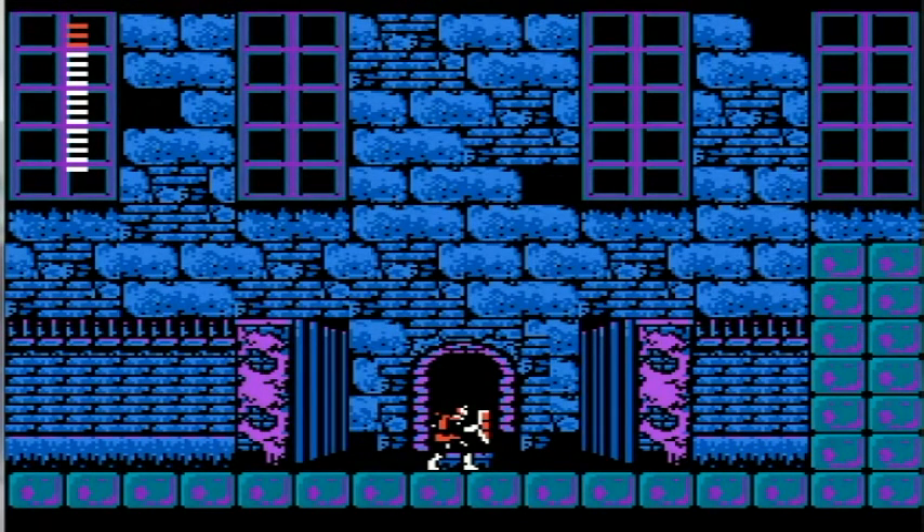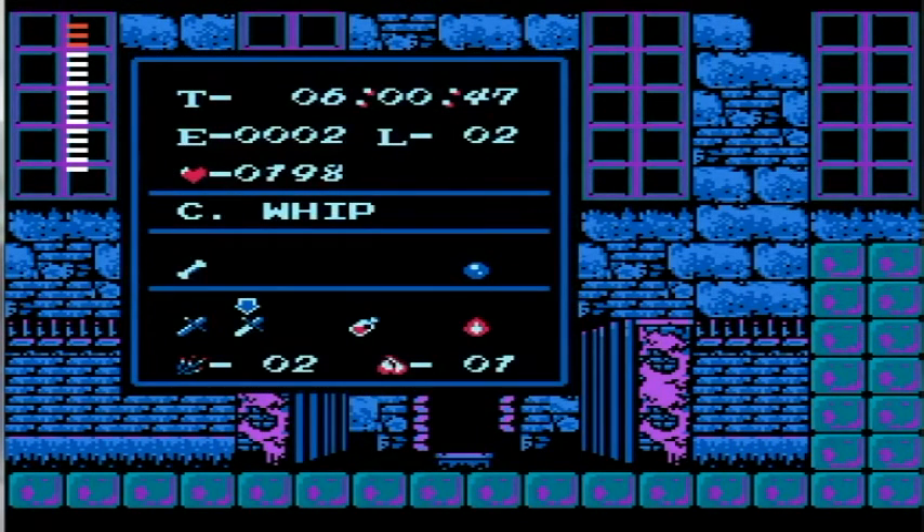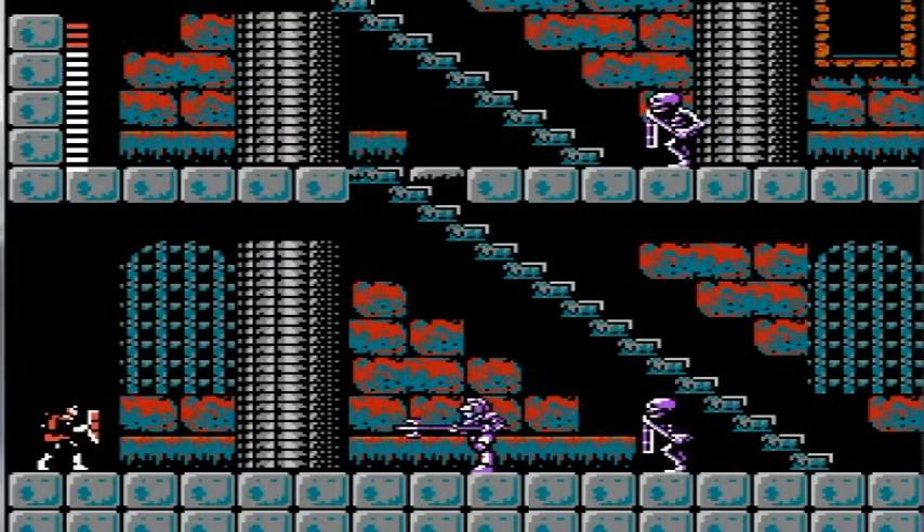Hey guys, and welcome back to another episode of Let's Play Castlevania 2. In the last episode, we finished up the first mansion and started exploring — went through Al Jiba, got a few more upgrades like the Silver Dagger and the Blue Crystal. Now we've made it to the second dungeon, the Rover Mansion, so let's go in here and explore.